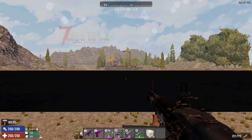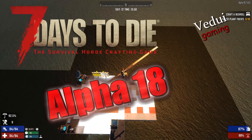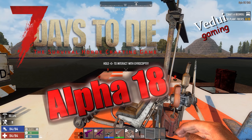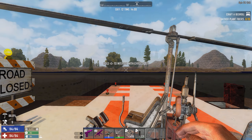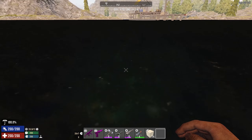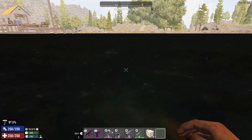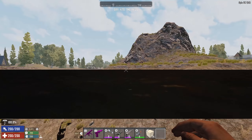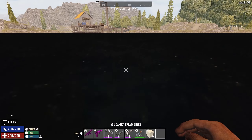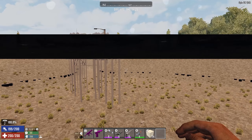Welcome survivor! This is going to be another slightly different kind of base build where we are going to be looking at totally safe bases. As you can see, I'm out here in the water in Navisgain. I'm going to show this on a random world as well, where we're in a big lake, swimming out to this nice little POI in the middle of the lake.